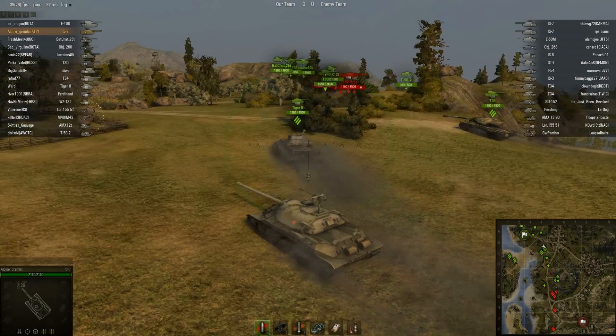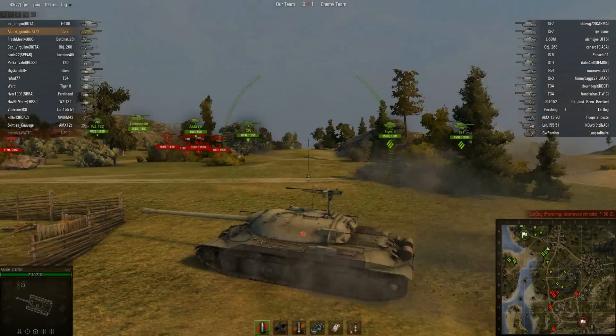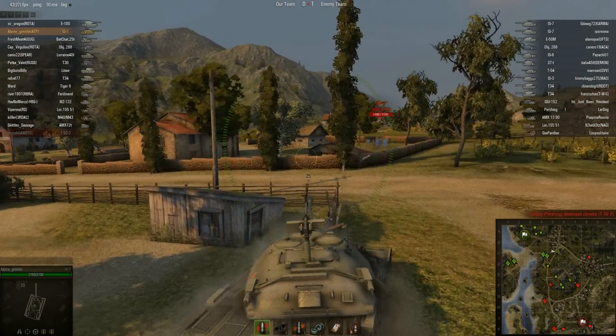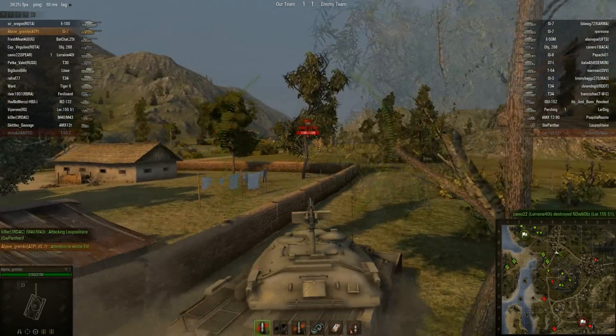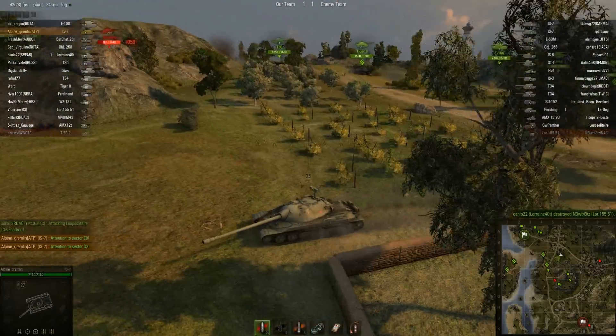Especially if you angle it right, you can bounce a lot, and that will save me as you'll see. I'm going over to the little town area, that flank, to defend it because I don't see anybody going there. So I figure I'm a top-tier heavy, I'll check that out. I just need to get to that rock over here on the side of the hill.